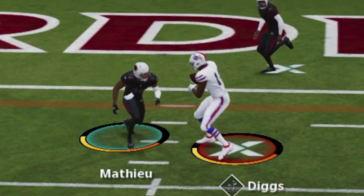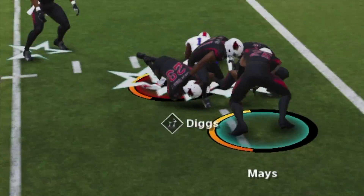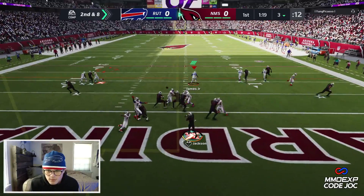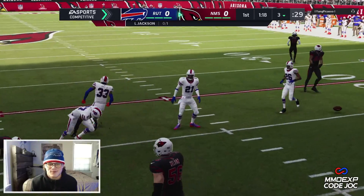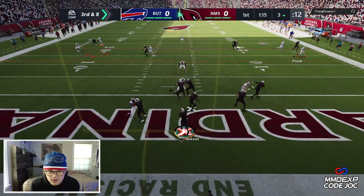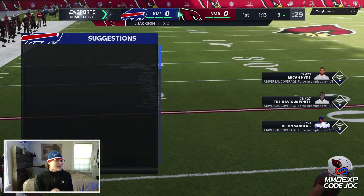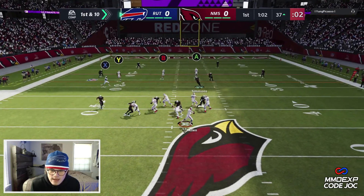Oh — Diggs! Can we get in the end zone? Dude, that was a fumble — Diggs just got lit up. On defense, that's going to get broken up. Let's go Trey White — that's clamped. Nothing's getting over that — a one-step breakup, let's go! Our defense is clamping.